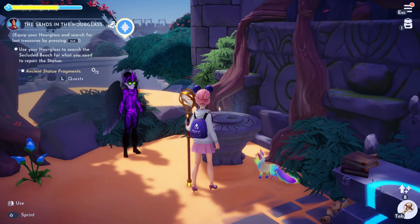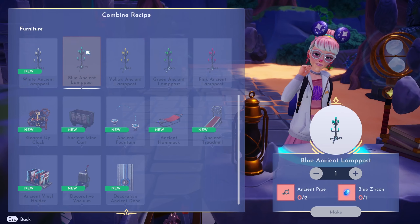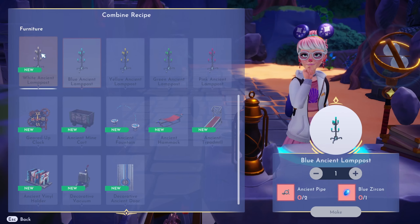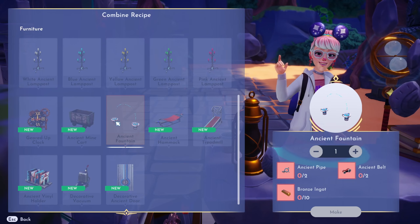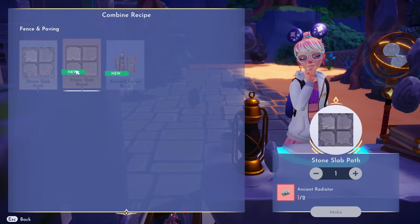Time-bending table, how to use: interact with this table to use your time-bending resources. Combine your resources to create exclusive items. Upgrade your hourglass to find even more types of resources. Wow, alright. Craft the statue's arm at the time-bending table — it's so easy to use. Furniture, wow — oh my god, that's cute. Spindle? Jade? Bumblestone? Blue Zircon? Wow, they finally came out with that. And quartz. The Ancient Fountain? Ancient Belt? Oh my gosh, these are so cute. Ancient Radiator — and you make one.